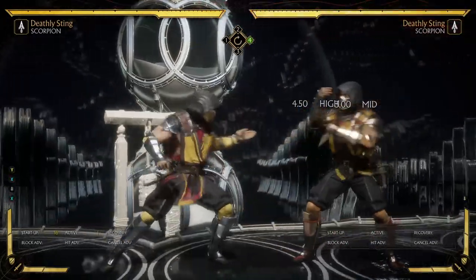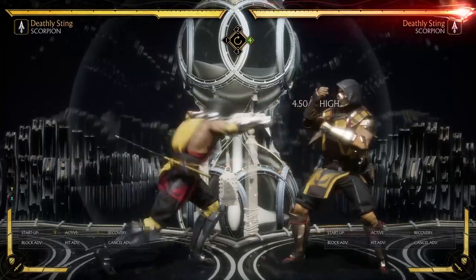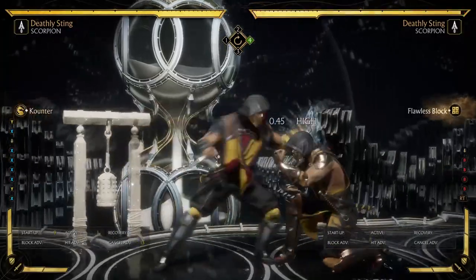If Scorpion does 2-1-2, the 2 now has plus frames on that as well but there's a punishable gap, so the down 4 should cover that too. The way your opponent wants to counter this is by doing 2-1 and then immediately poking with down 1, which is how he's going to stop you from doing down 4. There's nothing you can do about that — it's supposed to be something you just have to take.